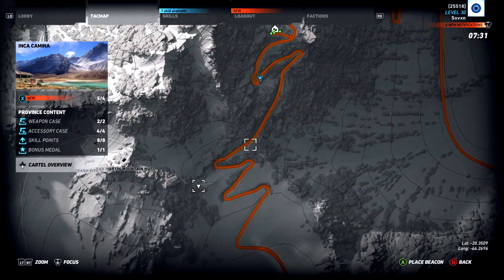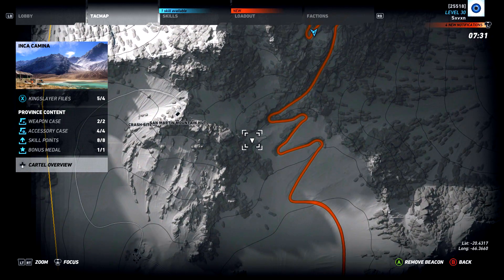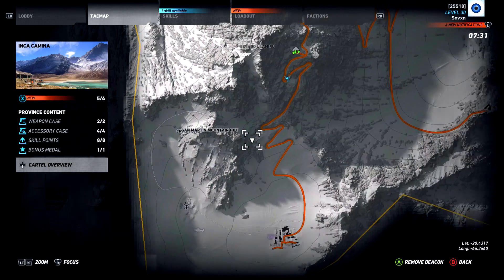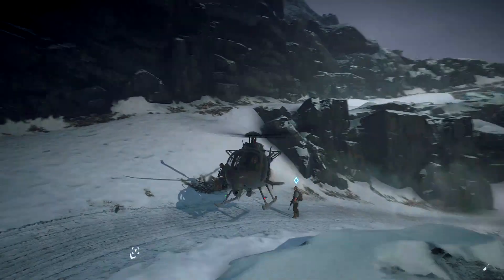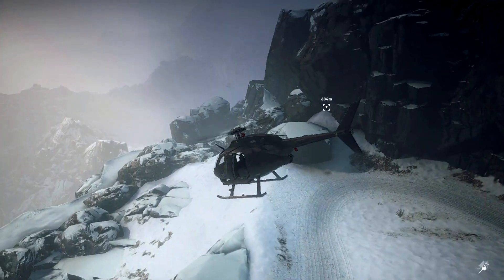Follow this road down and at this junction at approximately this location — a latitude of minus 20.4317 and a longitude of minus 66.3660 — just down here right next to the San Martin Mountain hut, you want to fly down, set a marker, and come to this location.